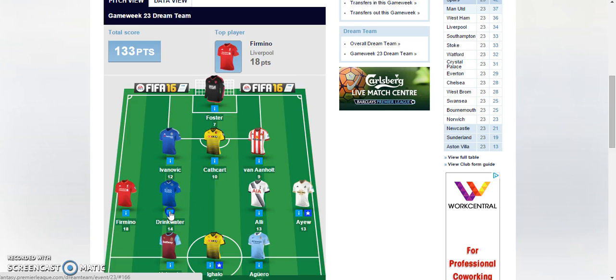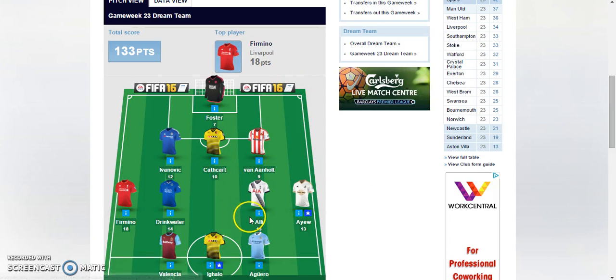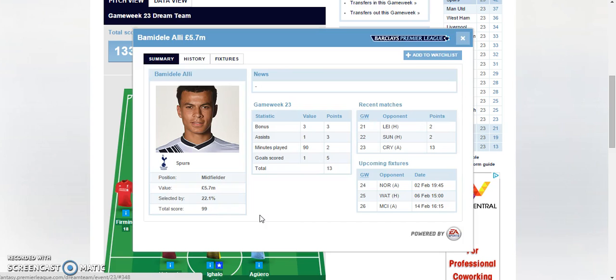Drinkwater of Leicester City had an interesting game. Got the three bonus points, clean sheet, got an assist, and scored a goal. So 14 points for him. Really great game for him along with Leicester. Riyad Mahrez getting the assist and Jamie Vardy scoring a goal again.